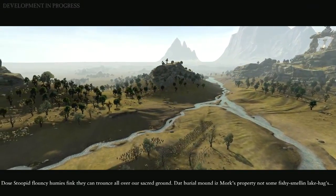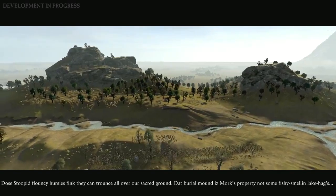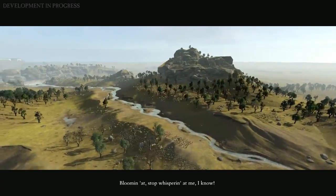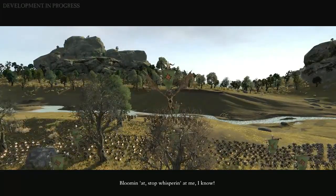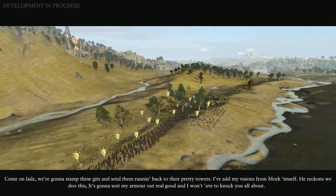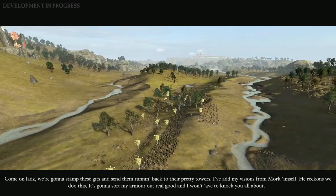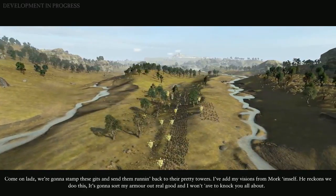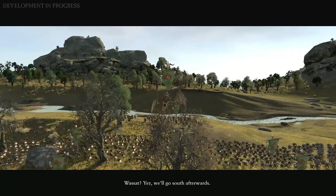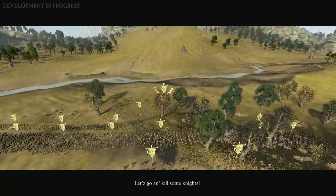Those stupid flouncy humies, think they can trounce all over our sacred ground. That burial mound is Mork's property, not some fishy smelling lake eggs. Bloomin' heads, stop whispering at me, I know. Come on heads, we're going to stab these gits and send them running back to their pretty towers. I've had visions from Mork himself. He reckons we do this, he's going to sort my armour out real good. What's that? Yes, we'll go, Sav, afterwards. Let's go kill some knights.